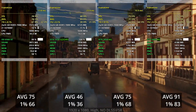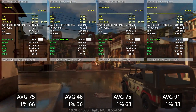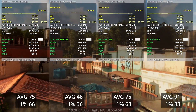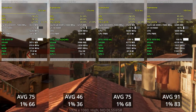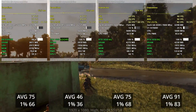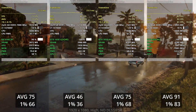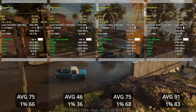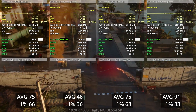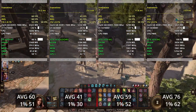In Far Cry 6 at high settings, the new 3050 and 6500 XT show very similar performance — the 3050 is only a little better in 1% lows, basically identical overall. But looking at VRAM usage, the 6GB of VRAM really helps the 3050, and you could turn up settings a bit more with the extra VRAM, while the 6500 XT has no VRAM headroom to spare. The 1650 is about 70% slower, so don't buy a GTX 1650 new — only on the used market for cheap.